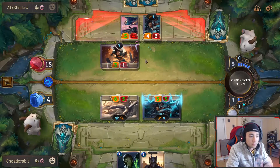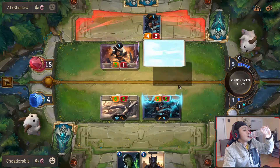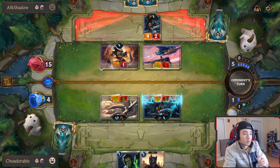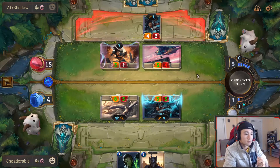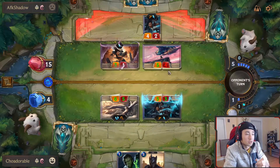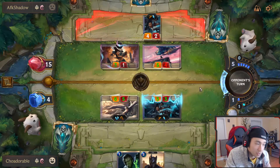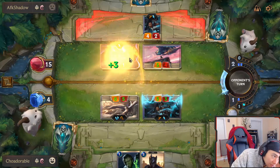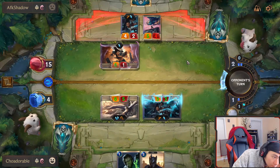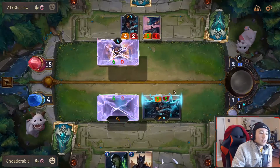He has to block with the 5/4. If he has the plus three plus three to two units, that means Senna dies, and this dies too actually. We have this to block one unit, but we still lose if he has the double plus three plus three — if he has two of them. You're just going to take the five? That's fine, that is okay.